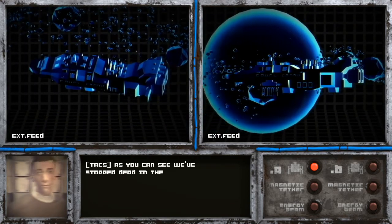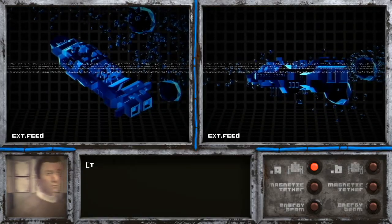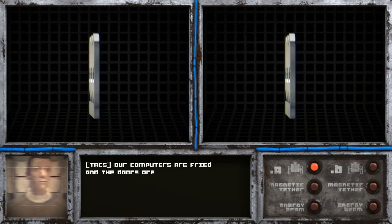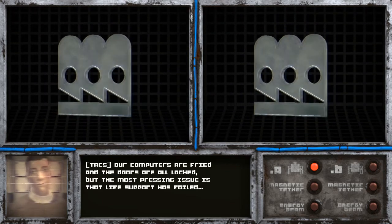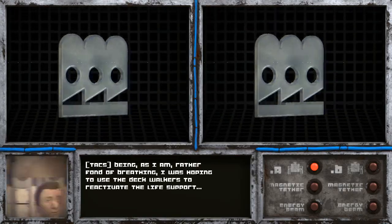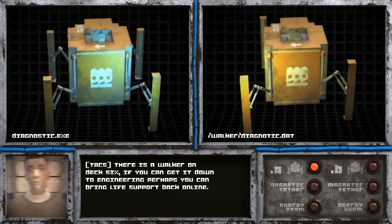As you can see, we've stopped dead in the middle of this asteroid belt. The last thing I detected was a large object colliding with the outer hull. The impact has caused some very important systems to go offline — our computers are fried and the doors are all locked. But the most pressing issue is that life support has failed.